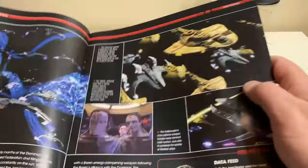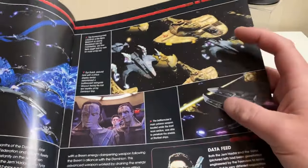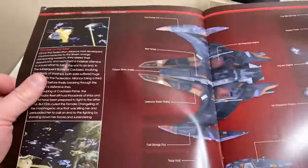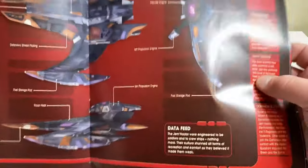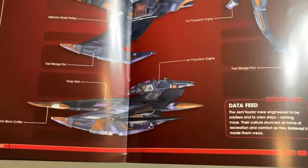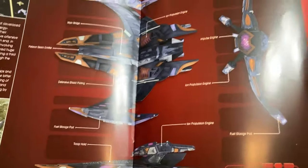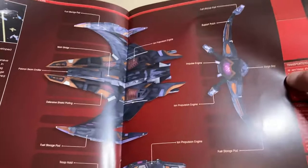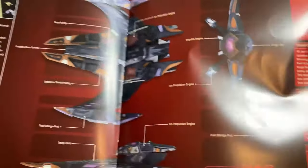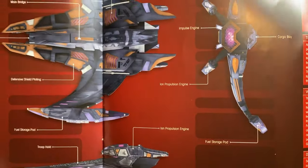There we have the episode from 'Sacrifice of Angels,' a bit more of the Dominion fleet, the Dominion and the Cardassians as loyal subjects of the Dominion. Then of course we have our orthographic views — they are ever so cool. Sorry for the glare, but you can see how everything works. I just think it's so cool that we have these; we see this ship quite a bit in Deep Space Nine but never get an up-close personal view.